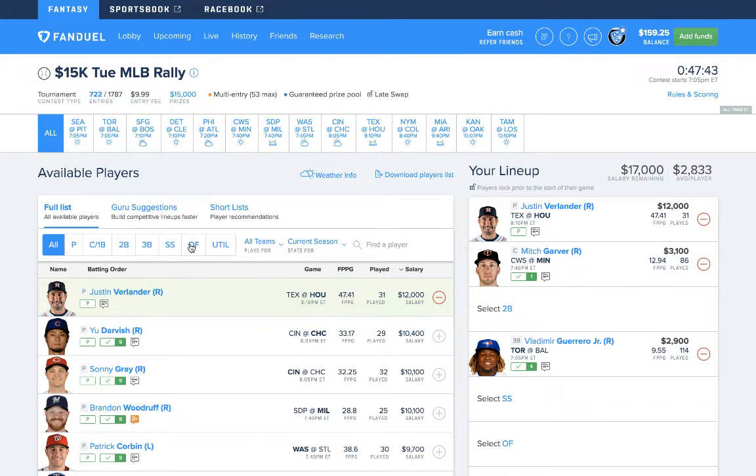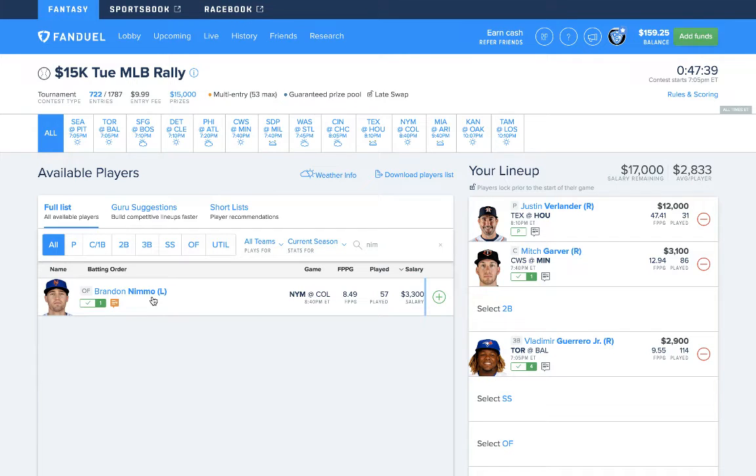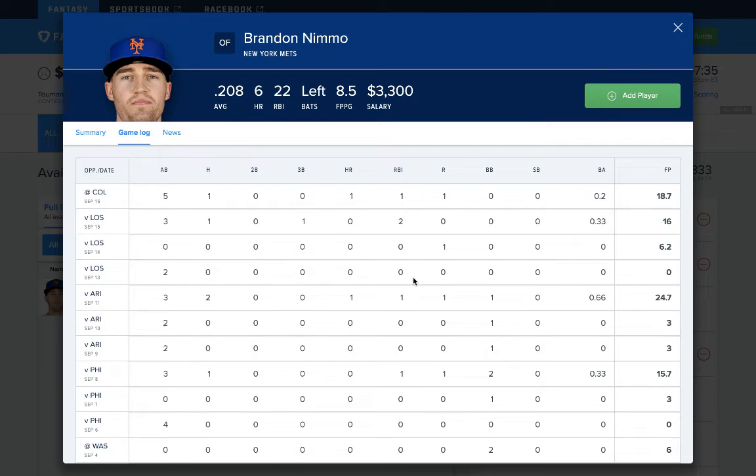We'll move to the outfield — a guy that's coming in pretty cheap for being in Coors Field: Brandon Nemo, 3,300. Played him last night, didn't let us down, gave us a home run. Going to go right back to the well. Not going to say he's going to hit a home run today, but 3,300 for a guy in a really good spot going against Tim Melvin in Coors Field — I think it's a pretty good play.